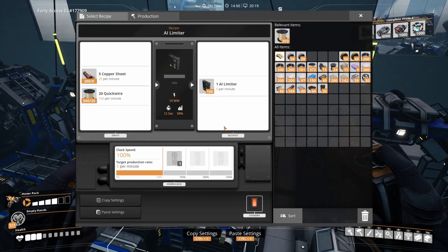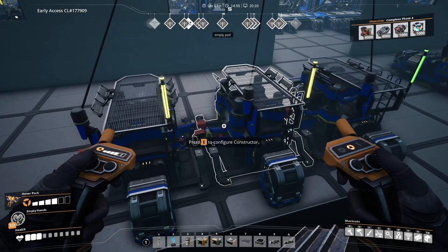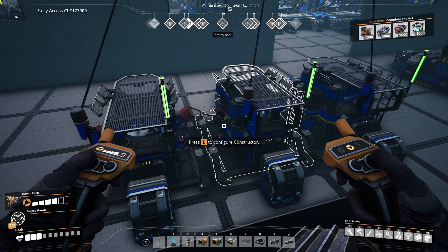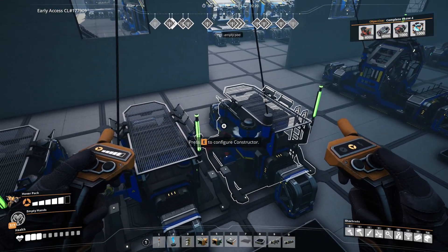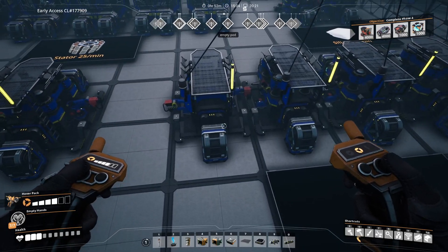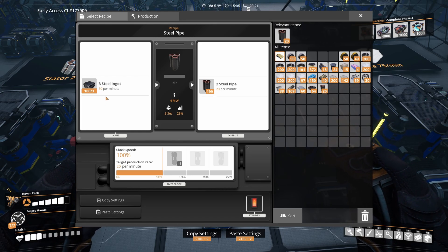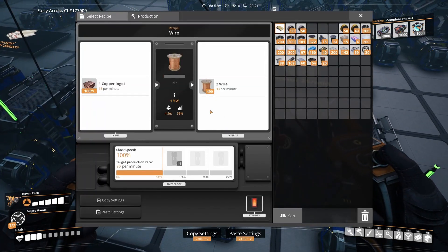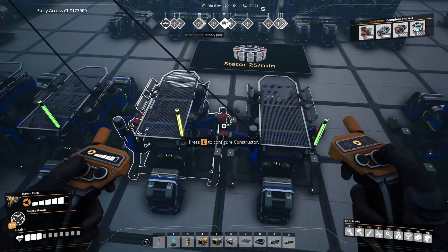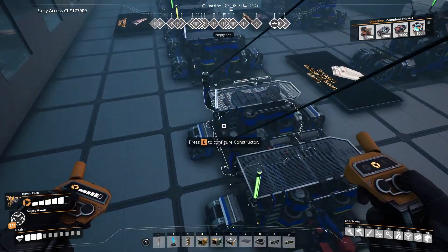AI limiters require 100 copper sheets and 400 quickwire per minute. For the encased industrial beams we need steel beams, and some are also needed for waste management. I'm producing these in 3 constructors, which requires 180 steel ingots per minute. Steel pipes are needed for stators — 75 per minute — and I'm producing 80 in 4 constructors, taking 120 steel ingots per minute. Stators also need wire — 200 of them — and 7 constructors produce 210 per minute from copper ingots. I only have 6 constructors here because I messed up my calculations and didn't have space for 7, so I just overclocked one of them.